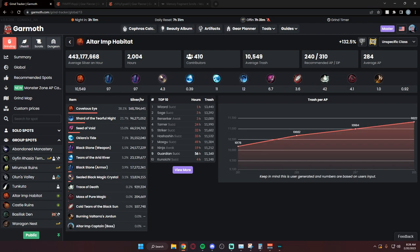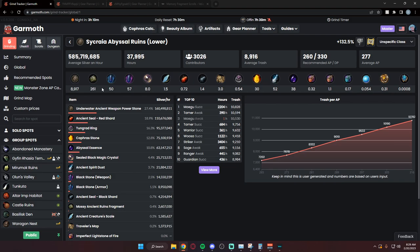As an honorable mention, Altar Imp Habitat is the blue shard grind zone for group grinding. It's only a two-man spot, whereas Castle Ruins is three-man, but it's worth mentioning if you play BDO with a buddy or rotate guildies. You can chill, talk, listen to music, and before you know it you've made a bill in two hours — it's a really nice casual group grind spot.